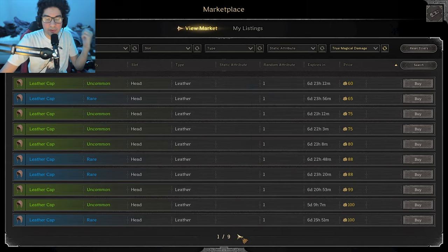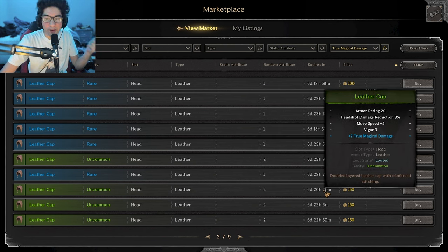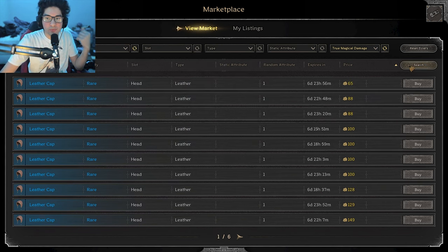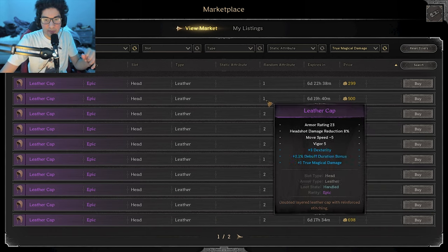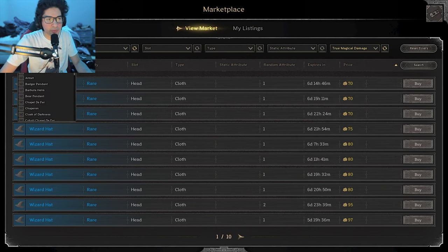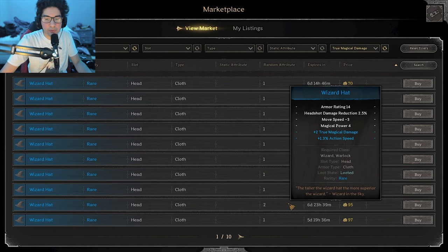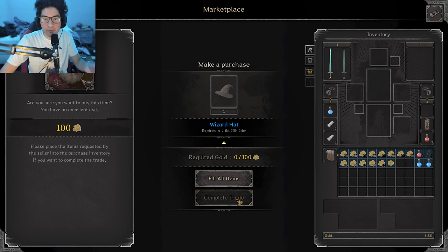Starting with headgear, I'm looking for true magical damage. The leather cap is meta for wizard, making them more tanky, so they can get pretty expensive — a blue leather cap with 2 true magical damage was about 200 gold, and a purple one was 540 gold. The other option, which I go for, is the wizard hat. You'll lose out on a ton of health compared to a leather cap, but you get a little extra damage and they're super cheap. A blue one was going for 95 gold, while a purple one was 200 to 250. I went with a blue one for 100 gold.